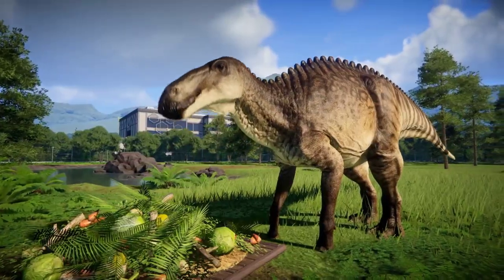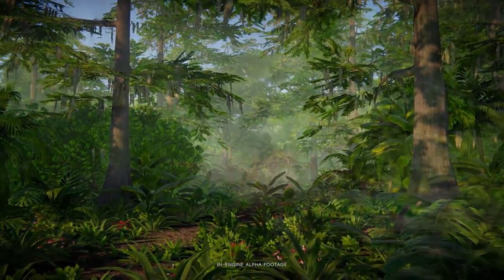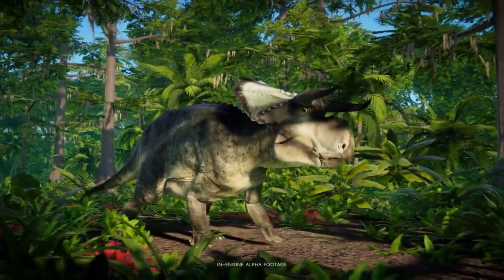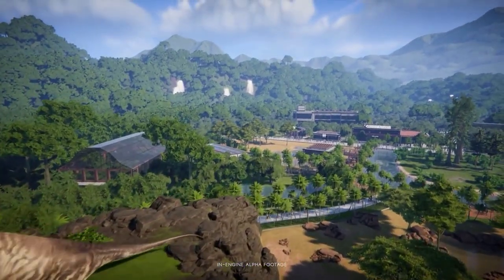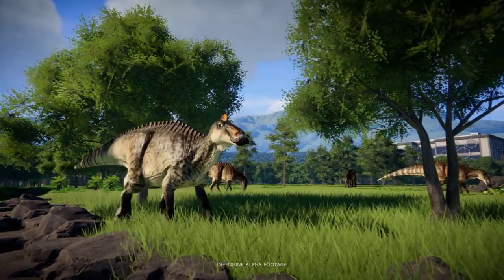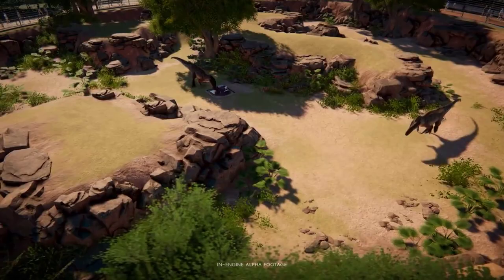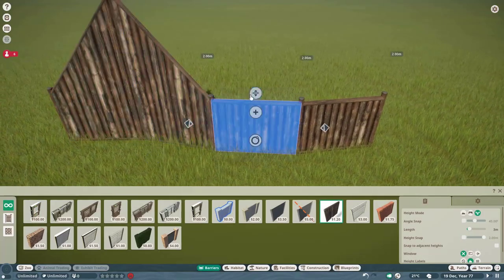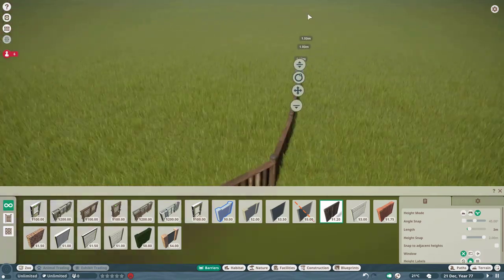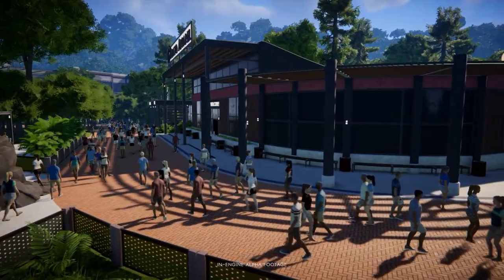So there we have it — 10 features Prehistoric Kingdom will have that Planet Zoo doesn't, and I for one would love to see in Planet Zoo as well. There are many more features in Prehistoric Kingdom worth checking out, but I either didn't really need them in Planet Zoo or they didn't affect me as much since I primarily play Sandbox. I highly recommend you check out Prehistoric Kingdom. Before we wrap up, let's cut Planet Zoo some slack and look at a feature Planet Zoo has that Prehistoric Kingdom doesn't: customizable fence height. PK's fence heights are locked at 1, 2.5, 4, and 6 meter variants, while in Planet Zoo you can drag fences to any height you want — a feature I use a lot to get some interesting fence types going. I'm sure Planet Zoo does other things very well that we might not see in Prehistoric Kingdom, so let's not be too harsh on Frontier.